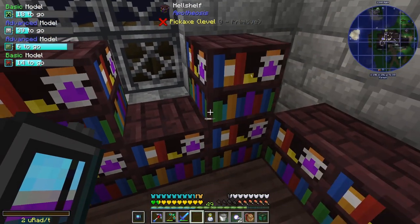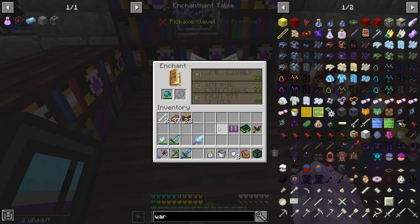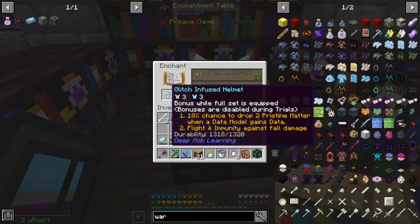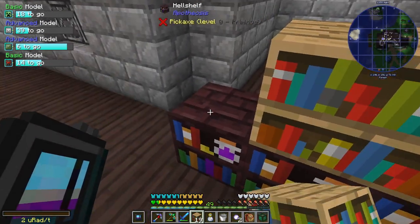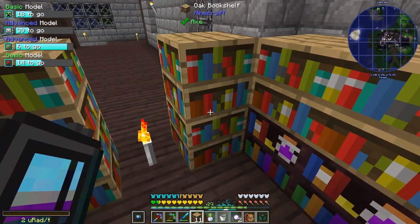I'm going to guess something like that. We don't enchant that, but if we chuck this in here we get to 44. Do we get more if we have these? 46 - we do. Protection 5 - that's quite nice. I could just go get some more blaze rods.